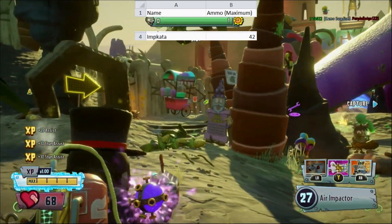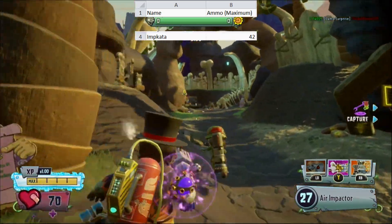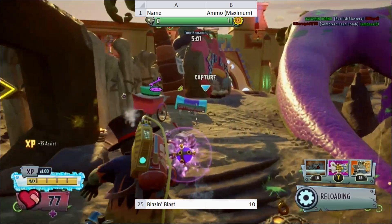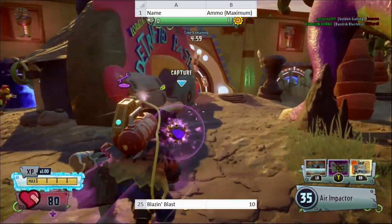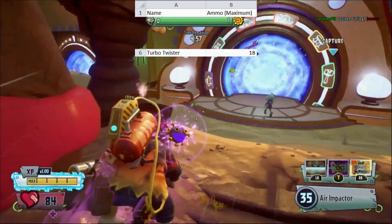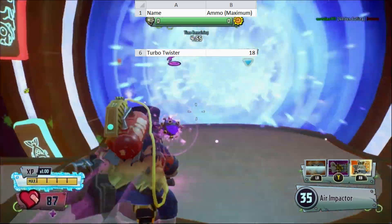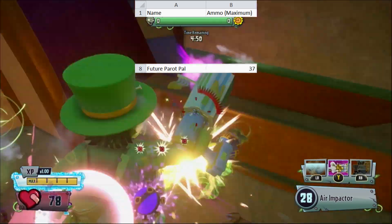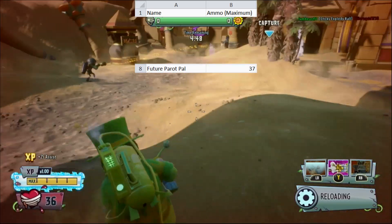Imkata has a shown ammo count of 100, but it only actually shoots 42 bullets throughout its duration. Blazing Blast has an incorrect ammo count of 30, however it only has the ability to deal 10 instances of damage. Turbo Twister has the ability to deal 18 instances of damage throughout its duration. Parapal can fire 48 shots before overheating. Future Parapal can fire fewer shots, at only 37.